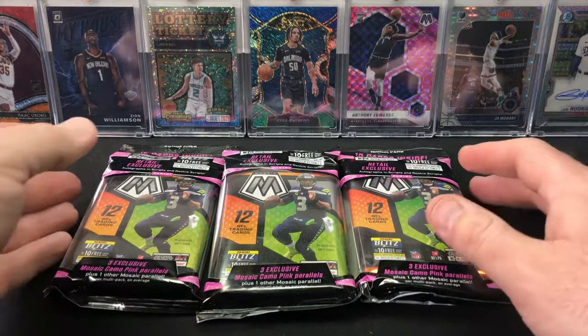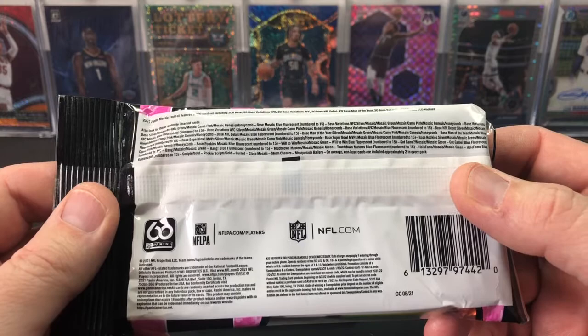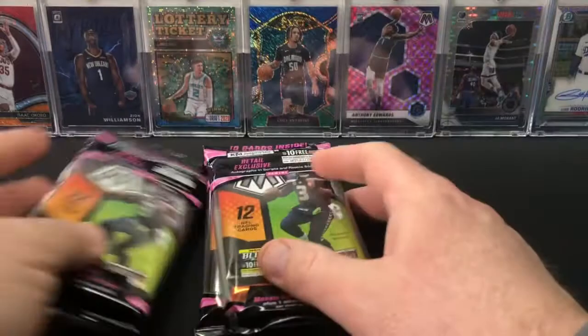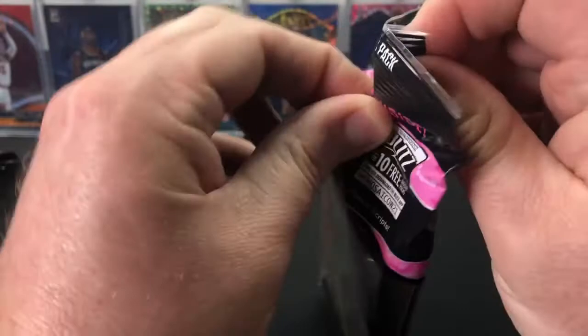These have the exclusive Mosaic Pink Camos, and there's also Blue Fluorescence numbered to 15. You can find the Honeycombs in here as well, and Genesis. Those are kind of the case hits - Genesis and Honeycomb. I don't know about the stained glass; I haven't looked into it that much. But let's see what happens.